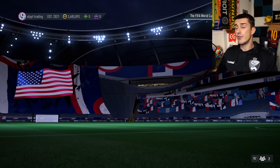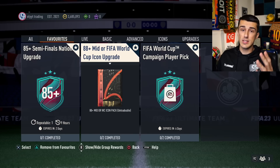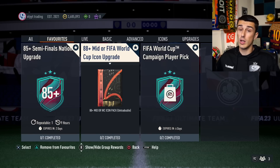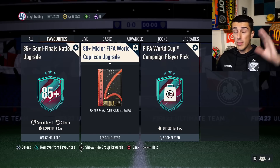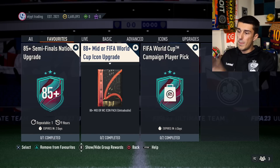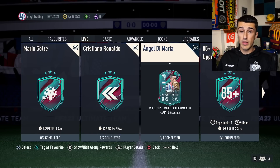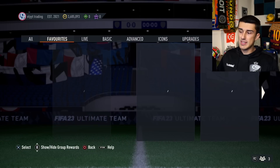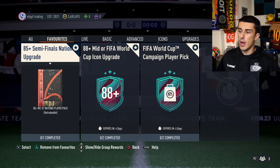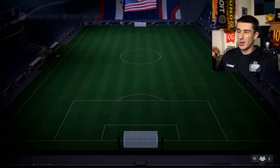There is insane SBC content right now, with SBC fodder prices moving all over the place — some lower-rated going higher, some higher-rated going lower. We've got three big SBCs plus the Angel Di Maria SBC that everyone's going out and doing, so a lot of SBC fodder is being used and taken out of people's clubs.